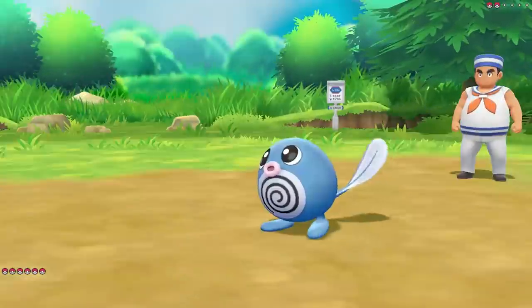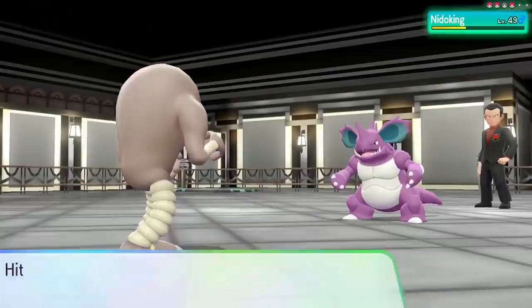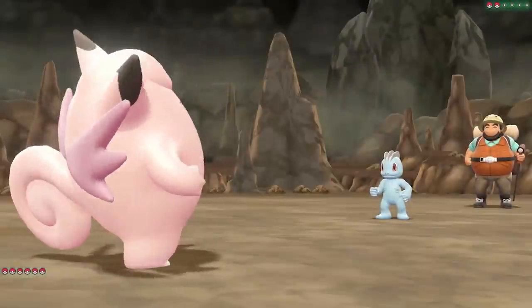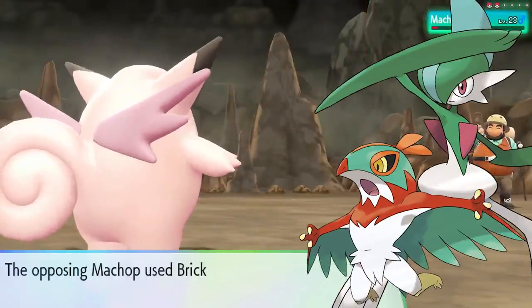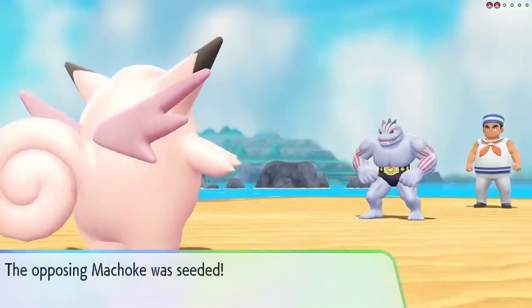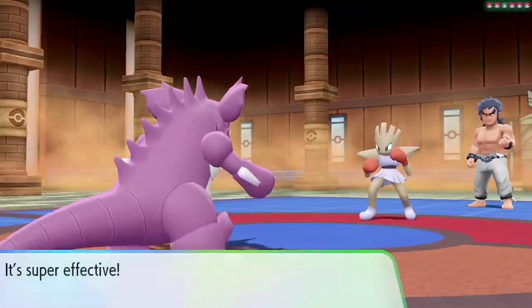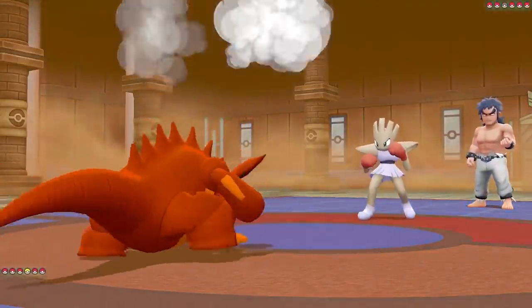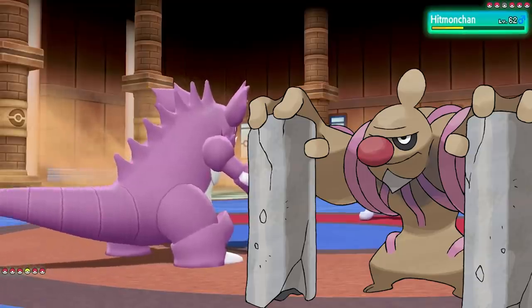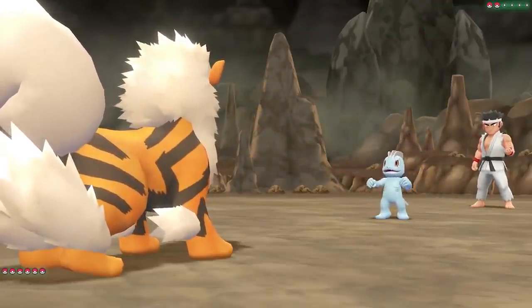In at lucky number 13 is Fighting, and Fighting is basically like the slightly better Rock type in this situation. There are some Fighting types like Gallade, Hawlucha, Marshadow, as well as Tyrogue and Hitmontop that I absolutely love, but there are also plenty that I'm kind of indifferent towards, and even some I'm not the biggest fan of, like the Conkeldurr line, that end up evening out this type.